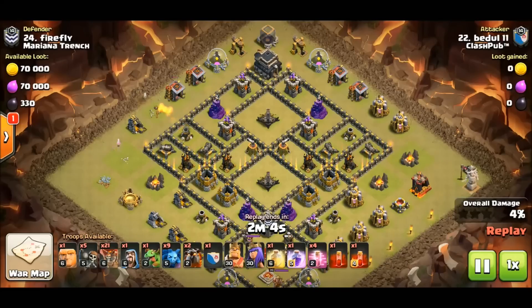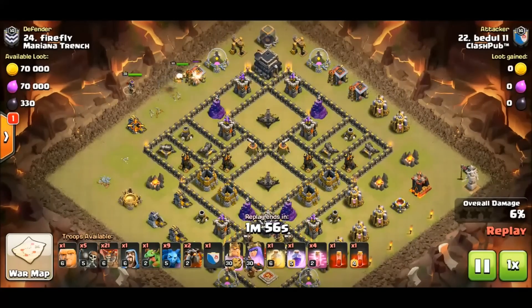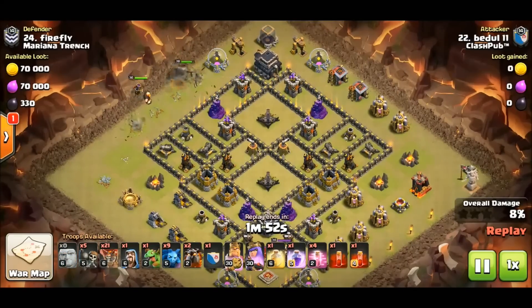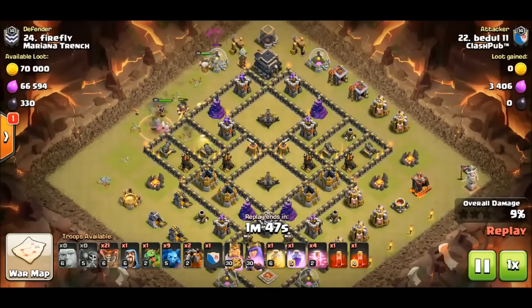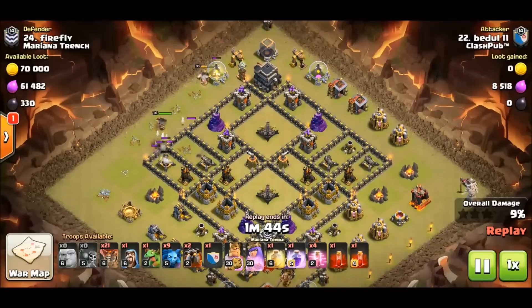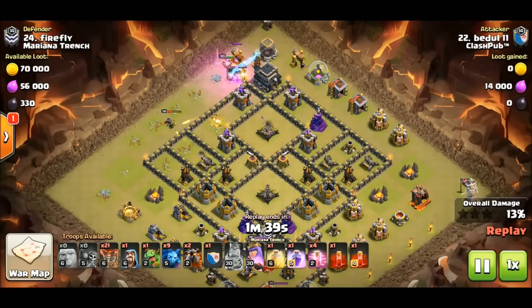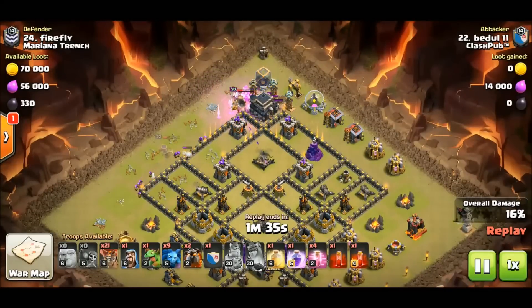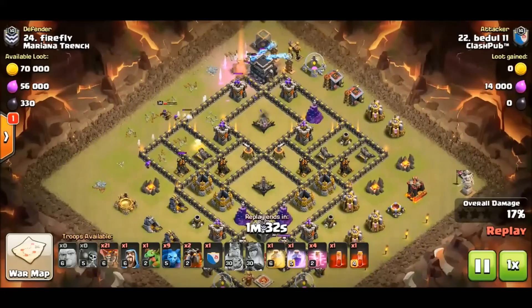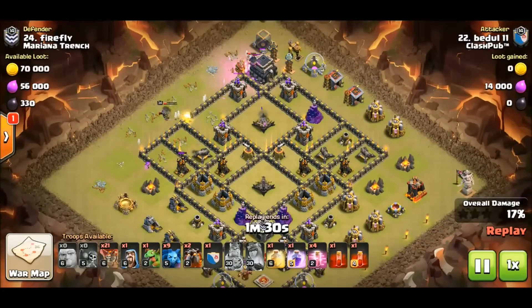He's not really going after the king and queen at all, or the enemy cc. He is targeting those air defenses — but guess what, wall breaker fail, and it's ripped the dream. But it doesn't matter — Dual is not concerned. He's going to get some value out of his royals and then allow the space.